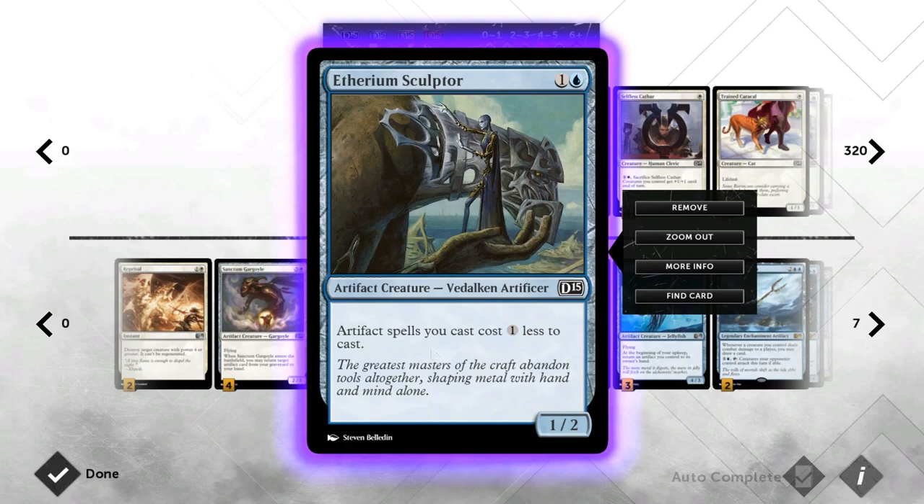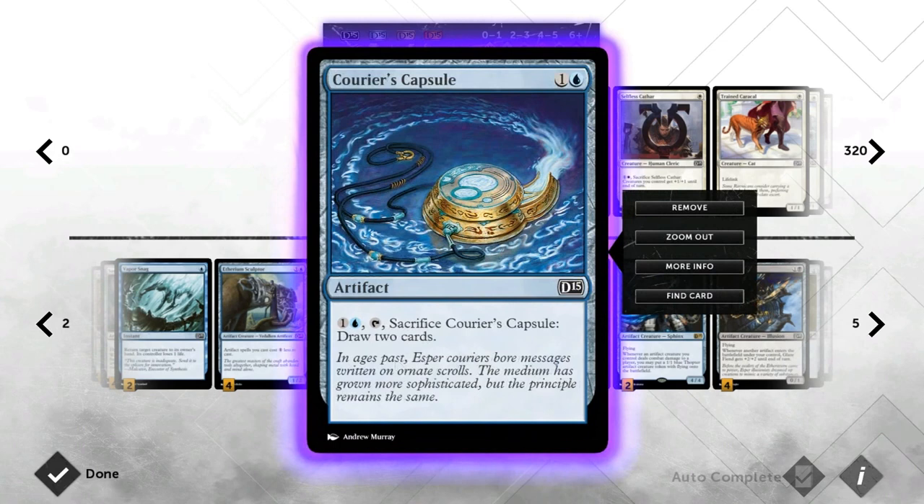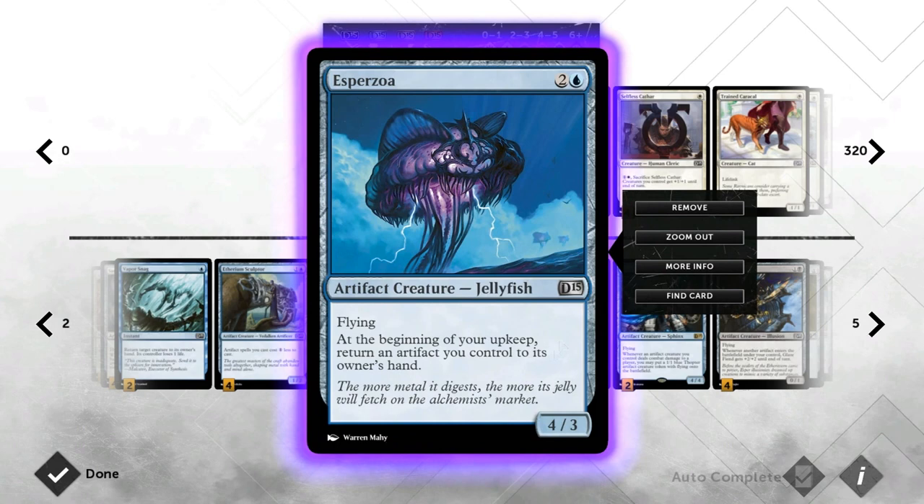If you have Etherium Sculptor on turn two you can empty your hand very quickly, which is important if you're trying to be an aggressive tempo deck. Our card draw comes from Courier's Capsule. We're playing this over Think Twice because it only costs one blue thanks to Etherium Sculptor, so for three mana with a Sculptor in play we get to draw two cards, which is a little more efficient than Think Twice.